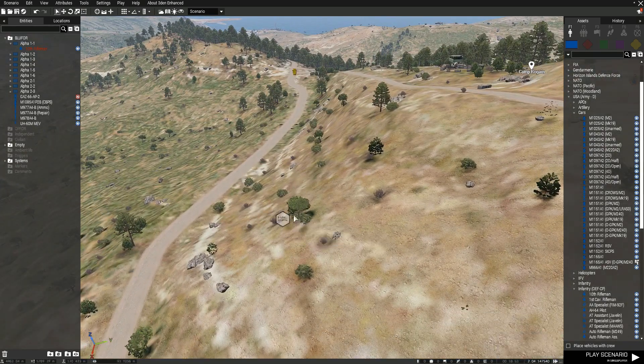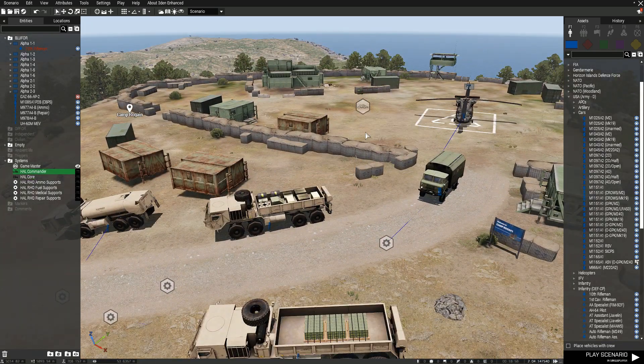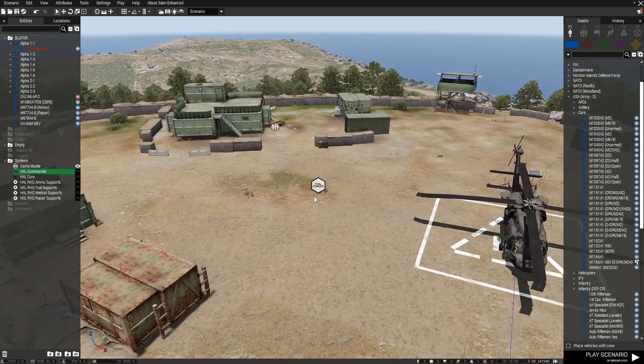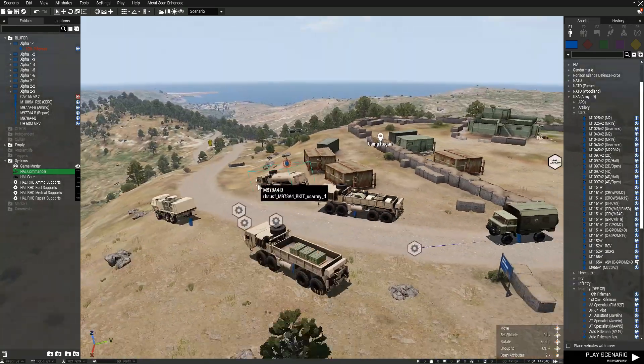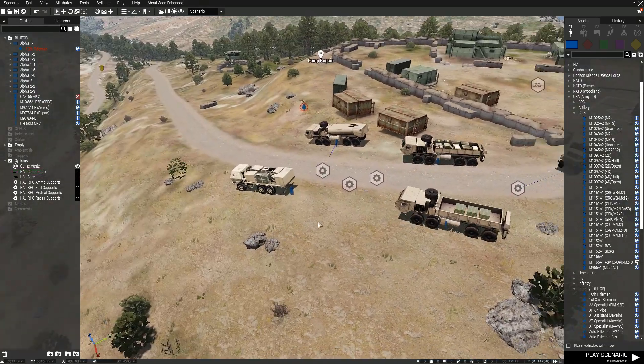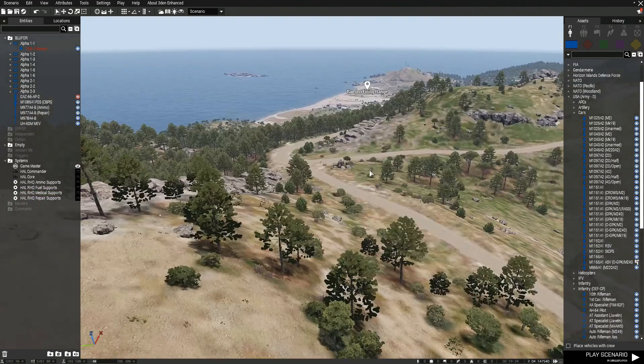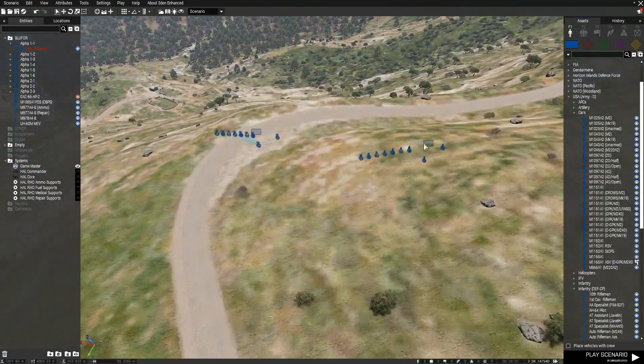First thing you need is the basic core module and a commander module. If you leave the commander module by itself without putting any settings, it will automatically include every squad on its side. I've also added the support modules here, just so the commander knows that these are support vehicles and not combat squads like the two over here.